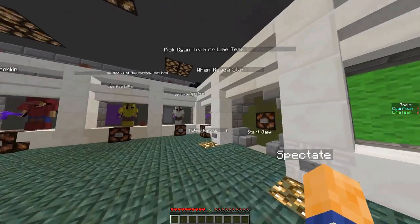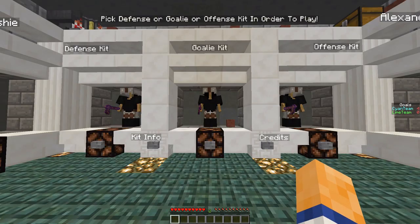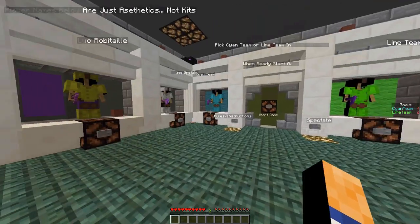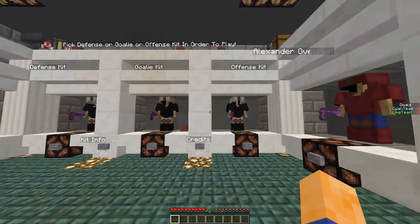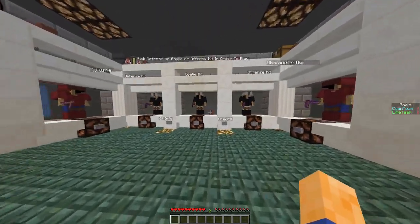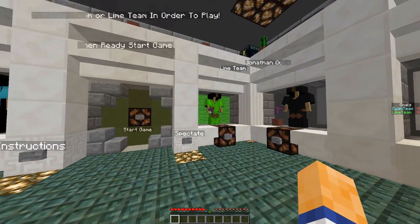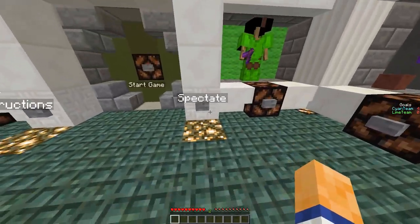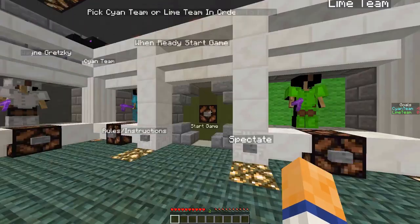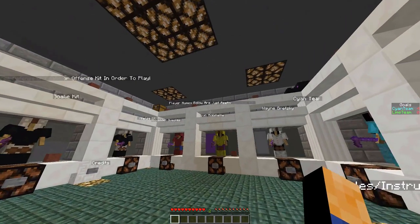The same fix applies to the team selection. A big game breaker was that if you did not pick your kit, you did not get into the game. Now, if no kit is selected but you did join a team, it will by default put you on the offense kit. But if no team is selected at all, it'll put you on spectator and you will spectate the game. Even if a kit was selected, if you did not join a team, you'll just be put in spectator and teleported into the rink.